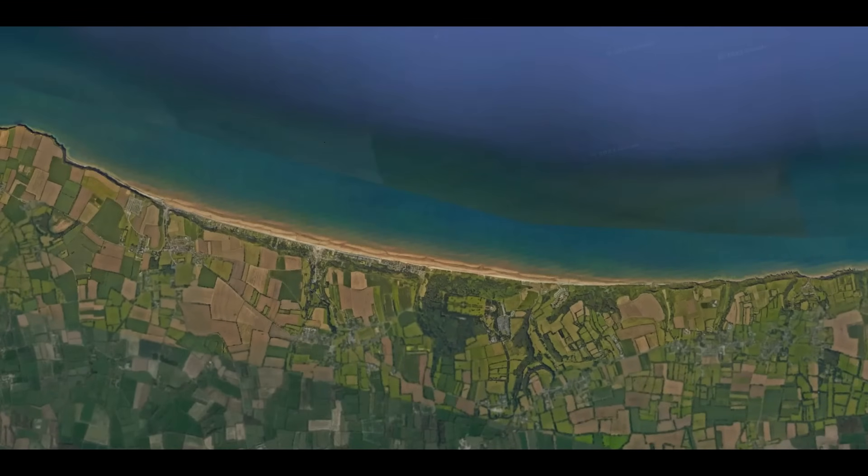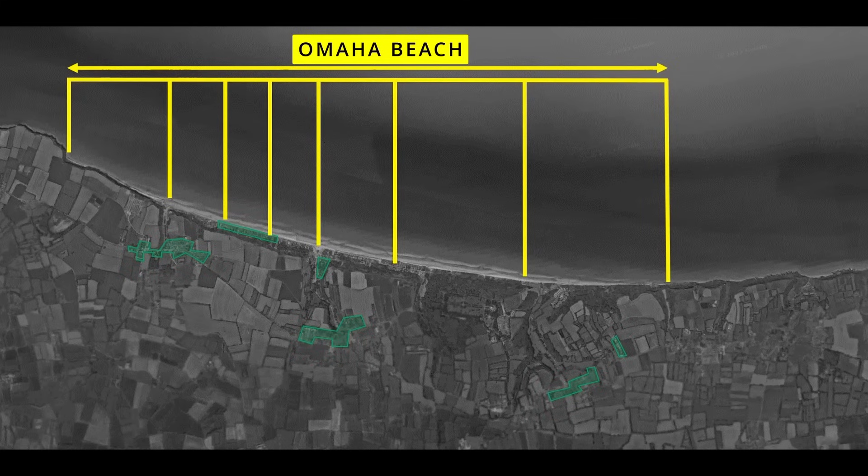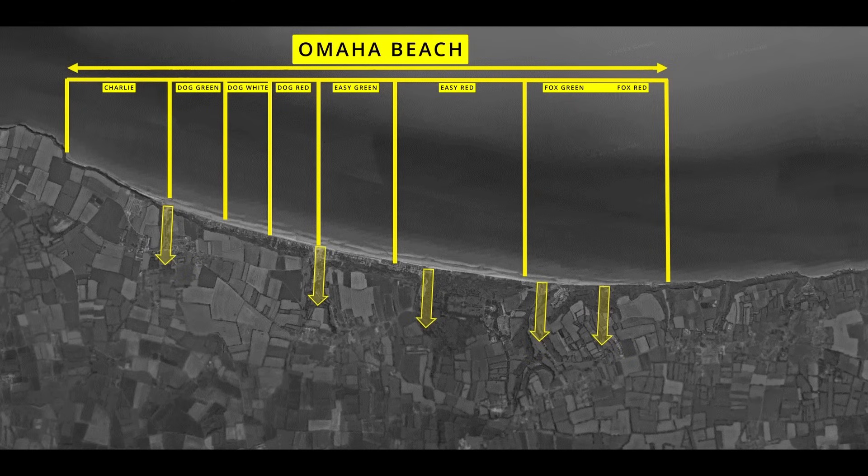Back to Omaha Beach — let's look at the ground in general. Omaha Beach is a crescent-shaped stretch of sandy beach approximately 10km or 6 miles long. It was separated into sectors by the planners: Charlie, Dog Green, Dog White, Dog Red, Easy Green, Easy Red, Fox Green, and Fox Red.